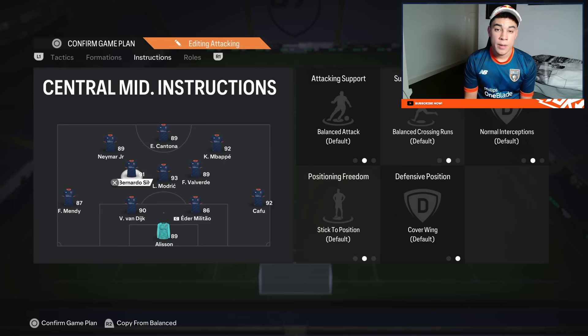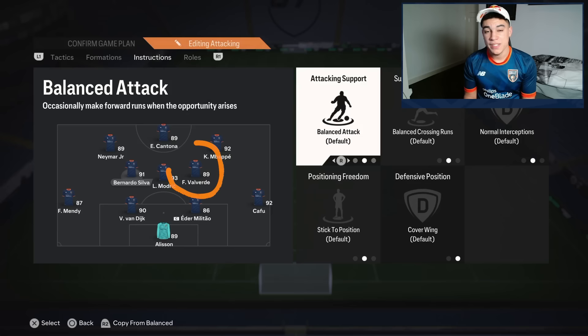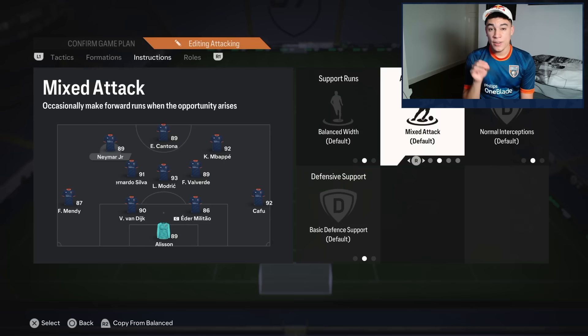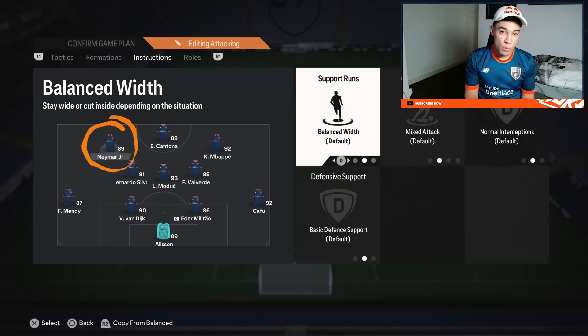My middle center mid and my right center mid are on stay back and cover center. My left center mid is on balanced. If you decide to put your left back on balanced, I would recommend putting your right center mid on balanced so it's not on the same wing. My right forward is on comeback, my striker is on stay central, and I don't put any instruction on my left forward — because if I break through down the left wing, my left forward will be in the perfect space to receive the pass inside.